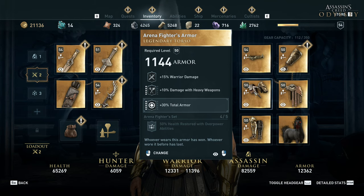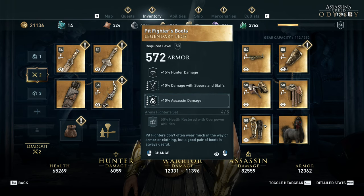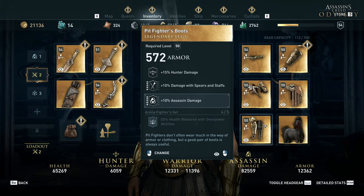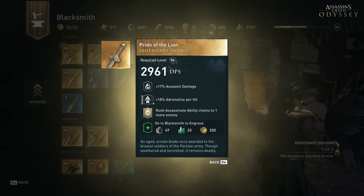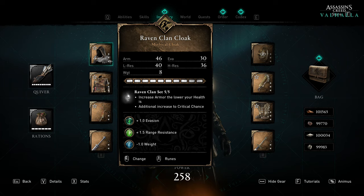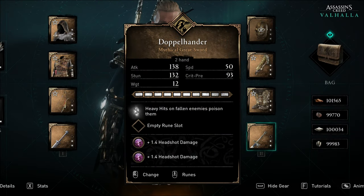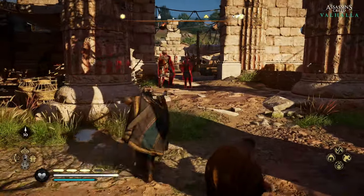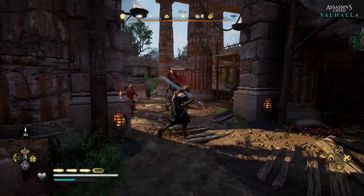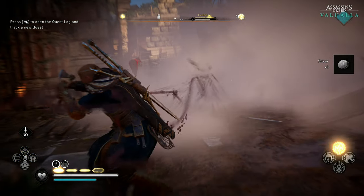As for equipment, Odyssey had melee, ranged, and assassin stats across gear with levels, so higher character levels would require you to constantly visit the blacksmith to raise all your equipment levels — which becomes annoying and breaks the game's flow. In Valhalla, a completely different and better approach was taken: defensive equipment only has armor, evasion, light resistance, heavy resistance, and weight stats, while offensive equipment has attack, speed, stun, critical chance, and weight. This makes much more sense — it's commonly known that different armor types give more or less defense against light or heavy attacks, but it's kind of stupid that a stealth armor would give more dagger damage.